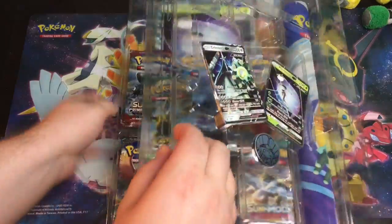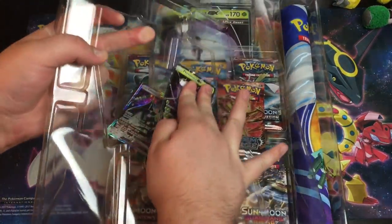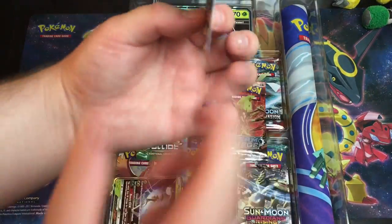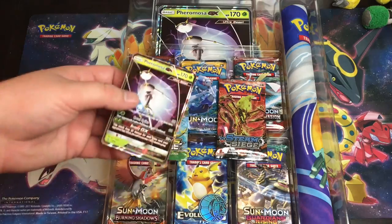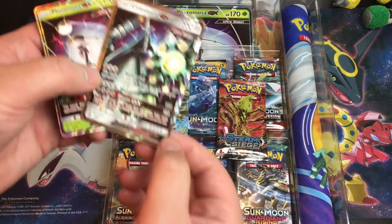Then you get some pretty warped cards, I must say. These cards are both pretty warped — I couldn't do anything about that. They were warped in every box. See how warped that is? It's like bent. But I can't help it — it's like something to do with the shipping.